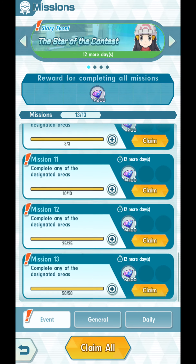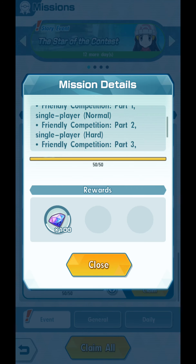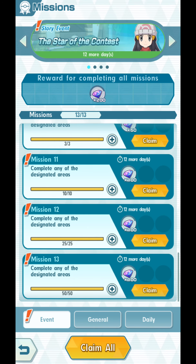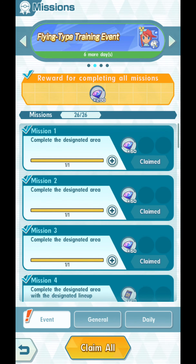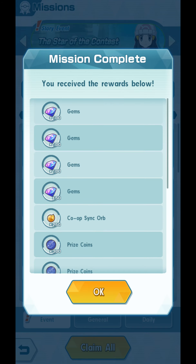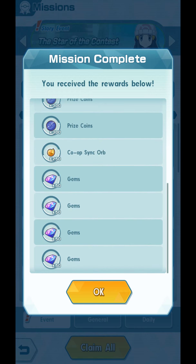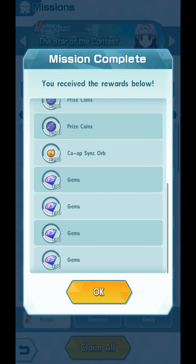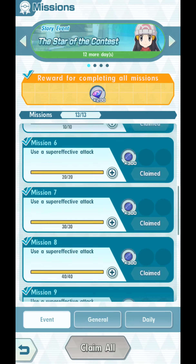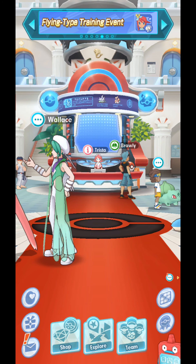Missions 10, 11, 12, and 13 is basically just finish everything — finish fighting against the opponents 50 times and you unlock everything. I don't think I have any more prizes that need to be claimed. Let's just claim all and get 100, 200, 300, 50, 400, 450, 500, 550 gems, plus 200 — 750 gems total — and several co-op sync orbs and prize coins.